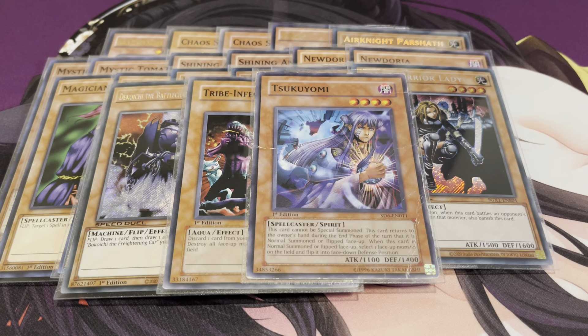One Tsukuyomi — unfortunately my only copy is damaged, but it's basically a Book of Moon on legs. It's a good way to constantly recycle Magician of Faith, and you can also Book of Moon big monsters and then run over them with something else. Tsukuyomi is not too bad. Do note that it is a mandatory effect, so just keep that in mind.